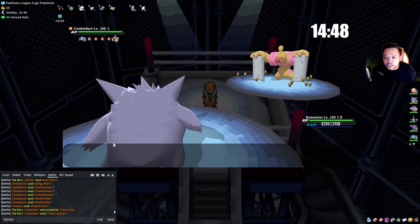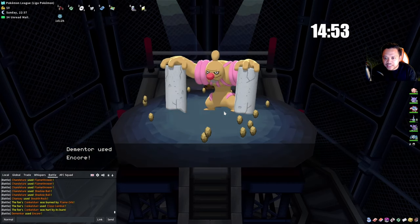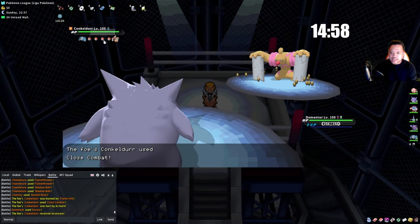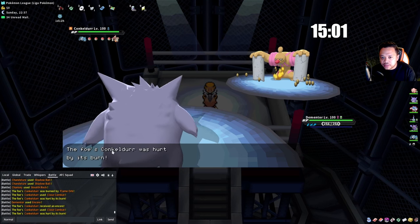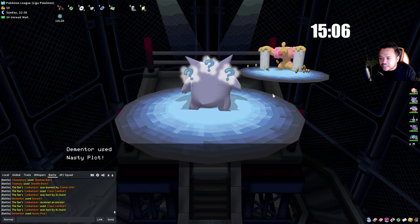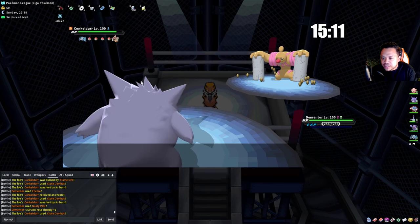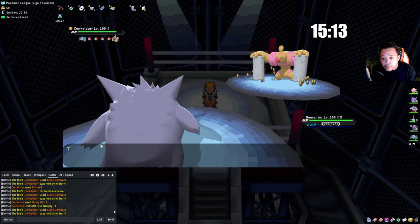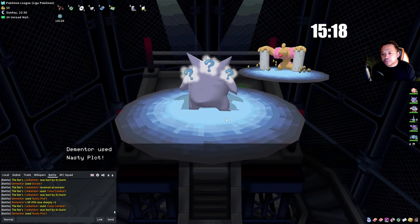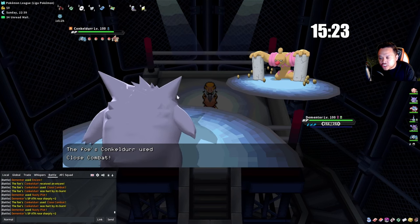We go into Gengar. If they don't have a hard counter to this, they're not going to switch out, so we'll try the Encore now. He most likely stays in because he doesn't have a straight-up counter like Umbreon or Mandibuzz that can easily take these hits. Remember they're not PP maxed. He only used once so we Nasty Plot up — sometimes this trainer has Crafty Shield so I typically go to +6 against this.